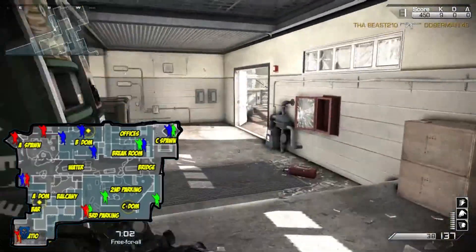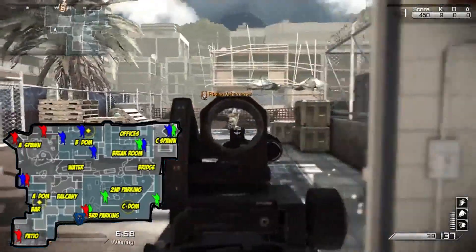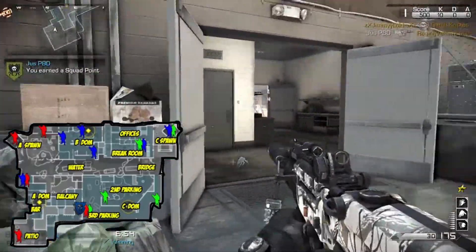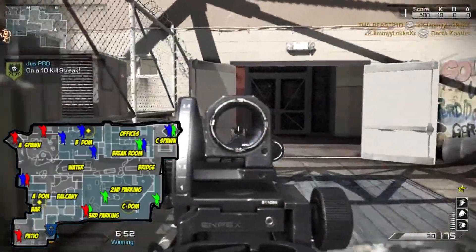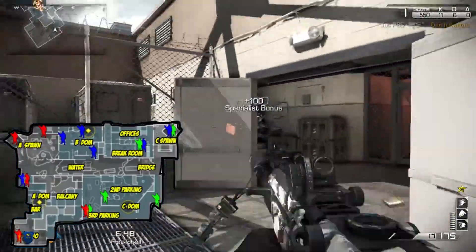If you don't stay in the close-quartered areas you're going to get out into the open area where guys with thermal scopes and snipers are going to be picking you off from all kinds of corner-camping spots. So you want to make sure that you stay inside, move along the outside of the map, and never run into the center.